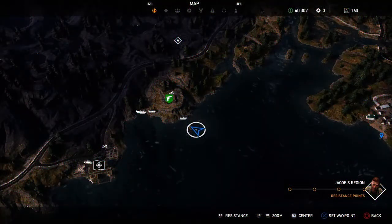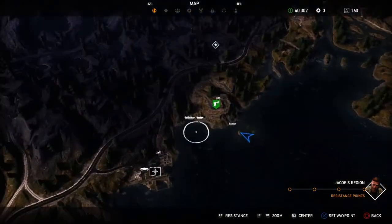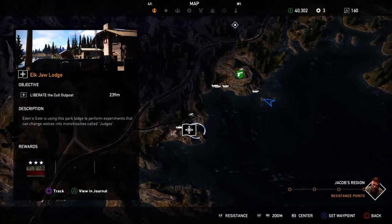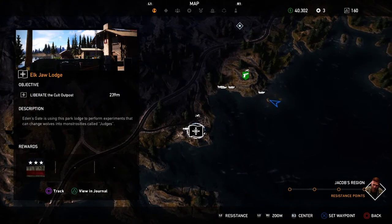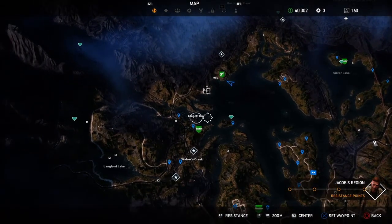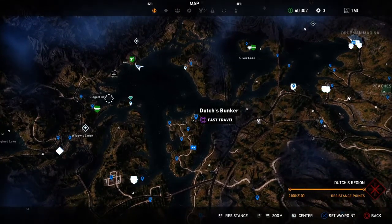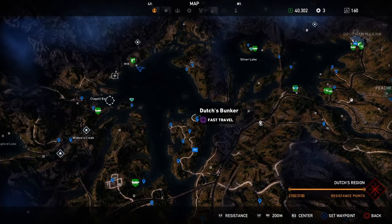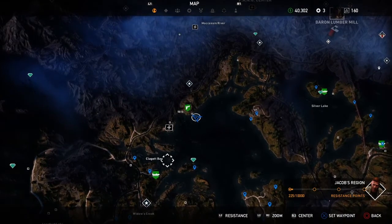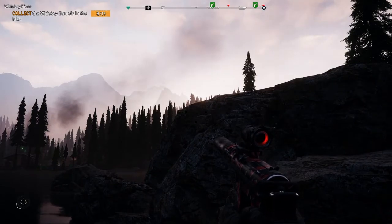Here is number nine. You have a general shop right there. Elkjaw Lodge — one of the outposts you have to take over — it is right there. Here's Claggett Bay, right over here is Dutch's bunker. So you go northwest of Dutch's bunker right to the shore, and there will be a rock. The only one I've found so far that is not in the water.